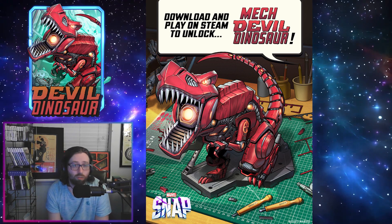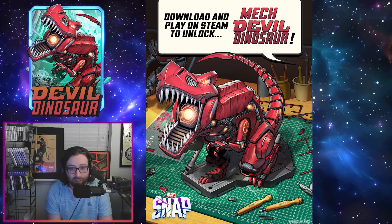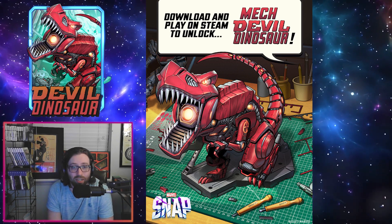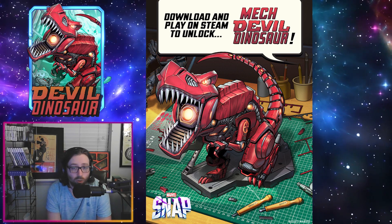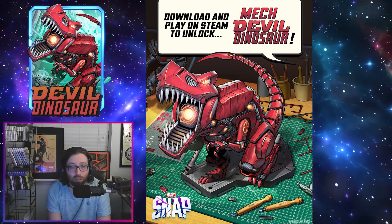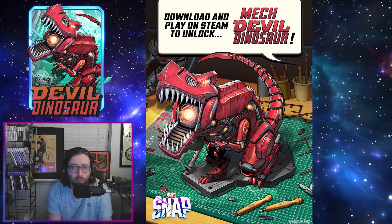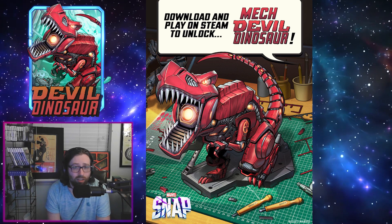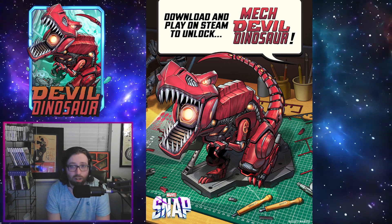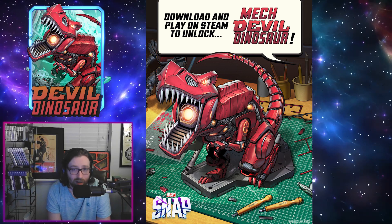First thing's first: we have the Devil Dinosaur Mech variant. I really like this variant — it's one of the better Devil Dinos, there are a ton of good ones, but this one's awesome. You can get it by just downloading the game on Steam, or if you already have it on Steam, just updating to the new PC client and logging in. This promo will be running for about a month, so you have a decent amount of time to get it.